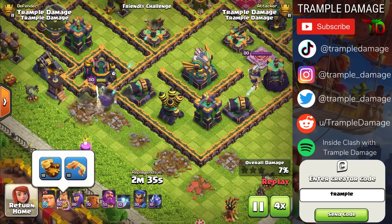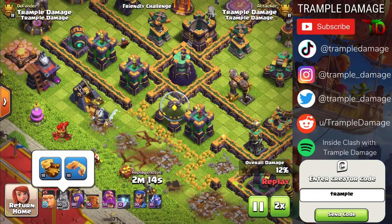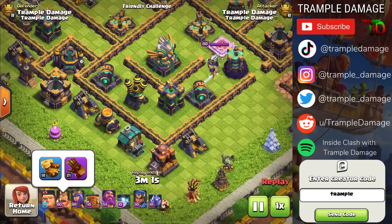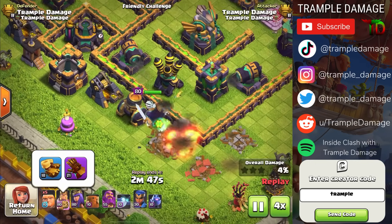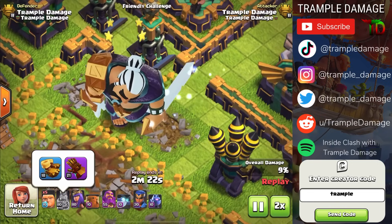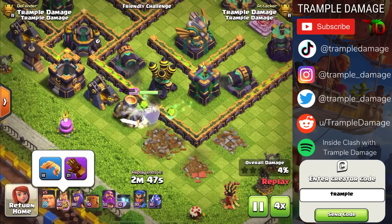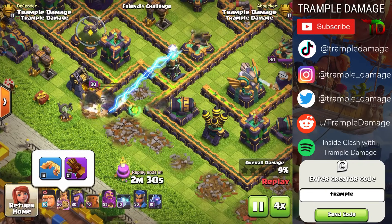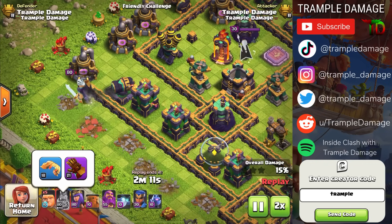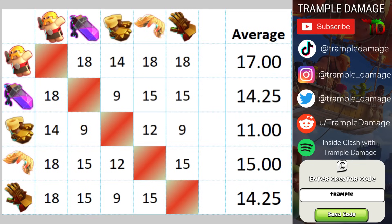With the Earthquake Boots and Vamp Stash, the Vamp Stash helped keep him alive a bit, but once the quake triggered he didn't have enough recovery to keep pushing. The Giant Gauntlet with Earthquake Boots tied for the lowest at 9% alongside the Earthquake Boots with Rage Vial. The final combination got back to another 15%. This shows how difficult it is to balance abilities — I don't see a clear winner in any of this.